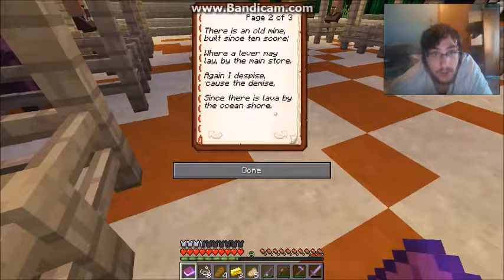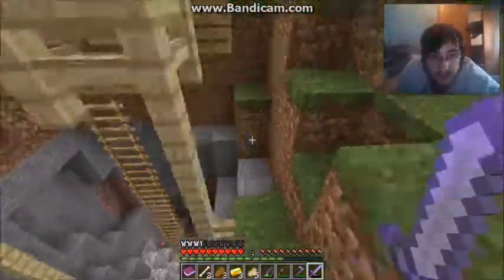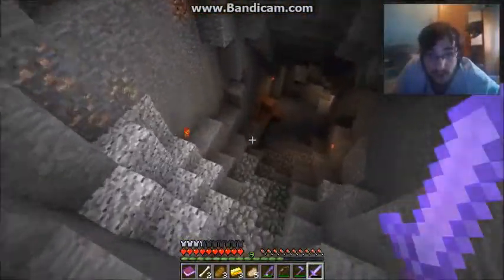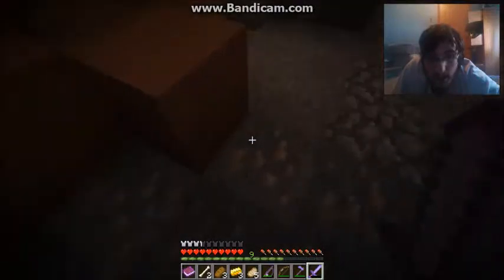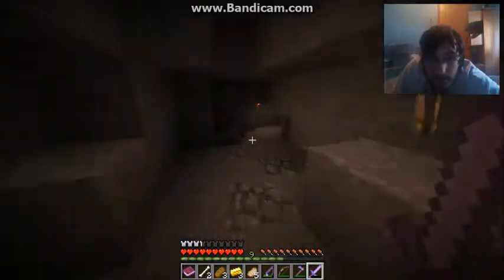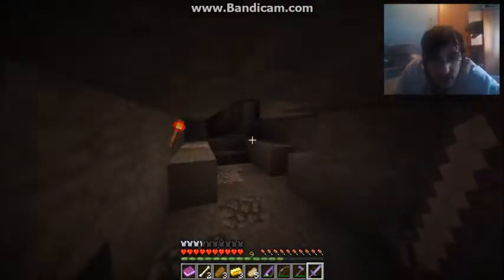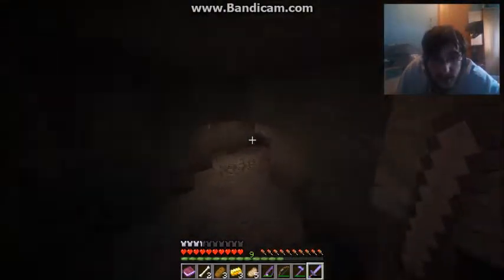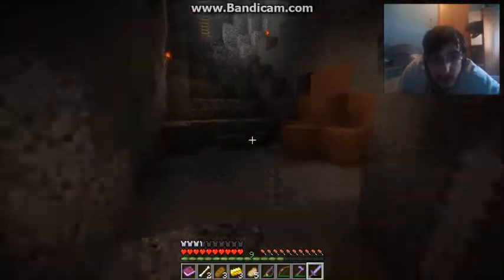No mine by the main store — I'm guessing that's this area I'm in right now. Oh, it's this mine! Yeah, it's got a floating ladder — obviously barrier blocks. We'll go down here. Finally some progress — there's gonna be a lot of cutting to do for this bit. There's iron down here. I might actually need to buy that pickaxe. I said there should be a lever down here, but I'm not seeing anything. Maybe I do need a pickaxe so I can break stuff.